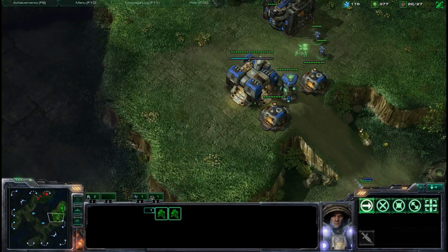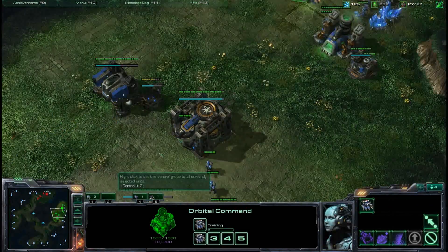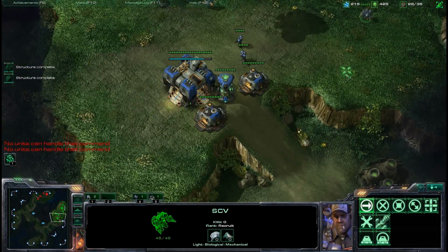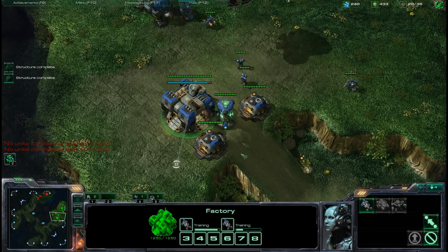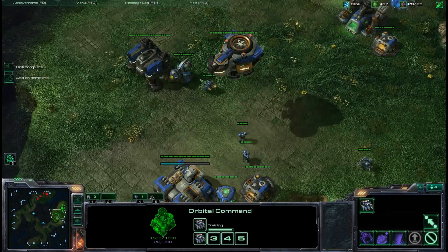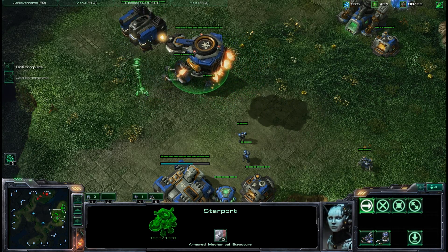Also getting that starport — what I did with the barracks is I lifted it off and planted it to build a tech lab. I did this so that I can get the starport to have a tech lab right away as soon as possible instead of having to wait. So I am going to swap the barracks and the starport right now and immediately pump out my raven.